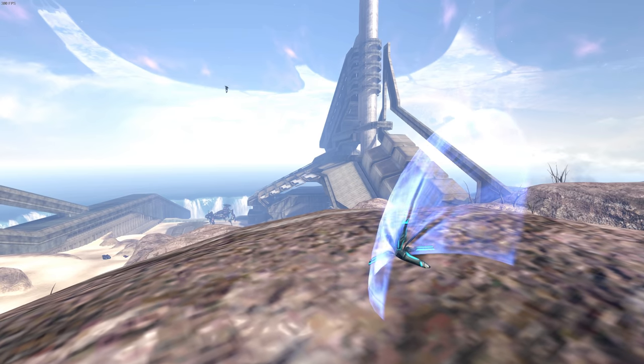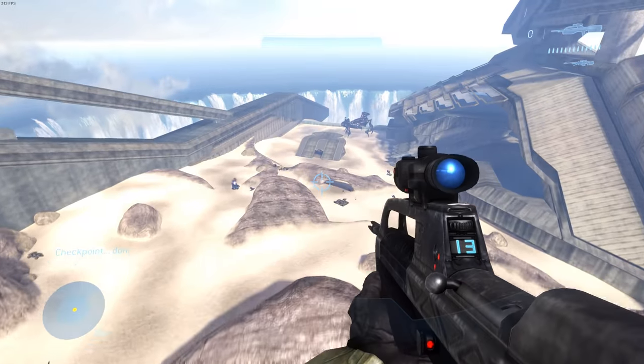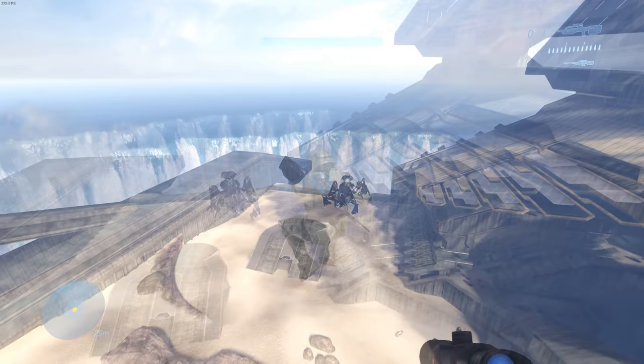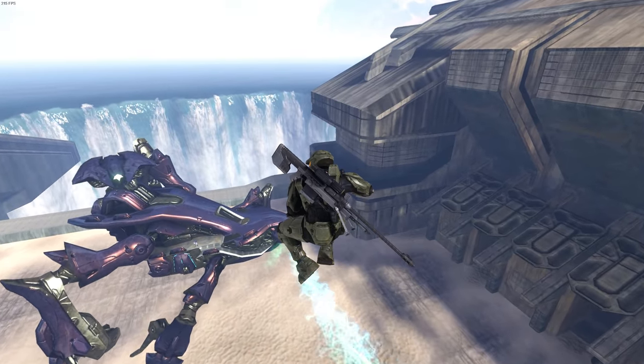Jump and throw down your deployable cover to land inside of it, lean forward, and you'll go flying off towards the Scarab. This will take a lot of time and practice, but eventually you will land on top of the Scarab.